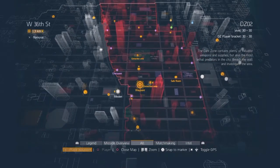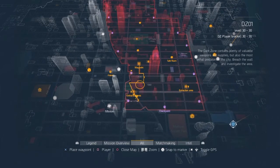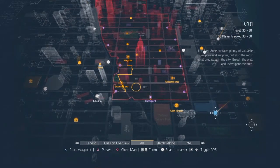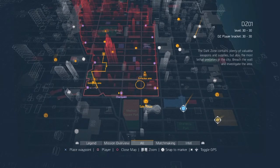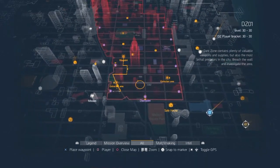Go through here, find the sewers, clear the boss, and then restart the loop. Easy. That's it for today — that was just me showing the map.